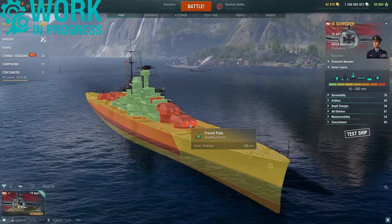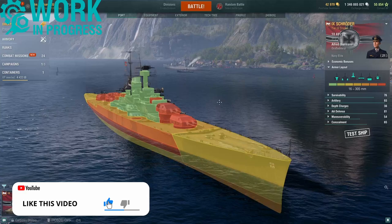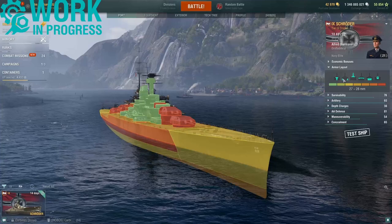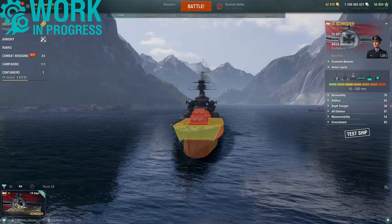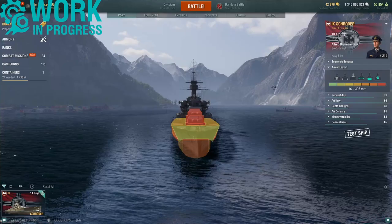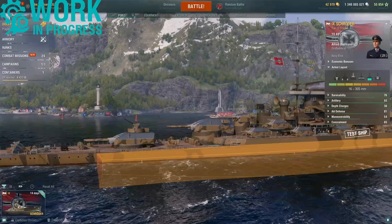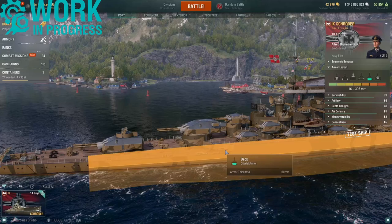The superstructure plating is 16mm. Looking at the turrets, the frontal plate is 305mm, top plating is 180mm, elements of side plating are all 180mm, and the rear plate is 300mm. Looking at the internal armor, there is an element of sloped internal plating. The citadel itself is submerged, running from the front turret to just behind the rear turret, with a citadel deck armor of 60mm.